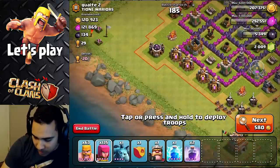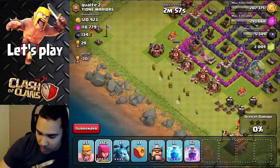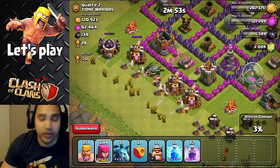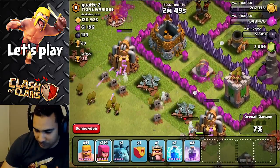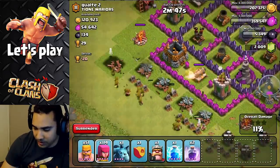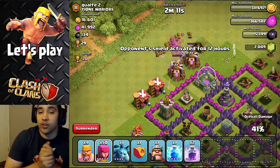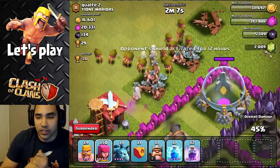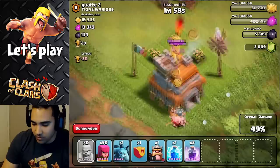Now we're gonna find out what's in here. All the money's in the collectors. And you know that because all the loot's draining so fast. Dang, that's it. We cleaned them out. Now you want to make sure you go for those collectors because you can tell if they have money in them. You just look at the storages and you're good to go.